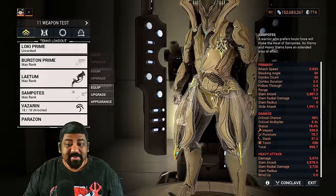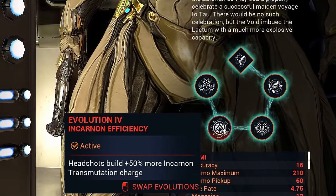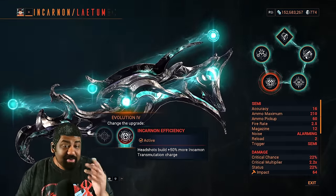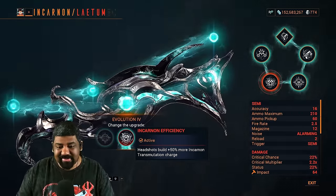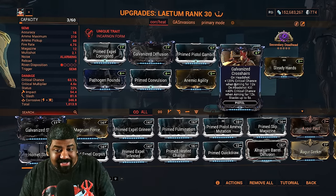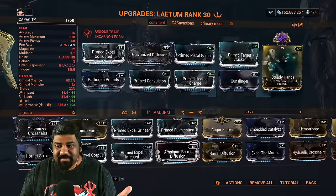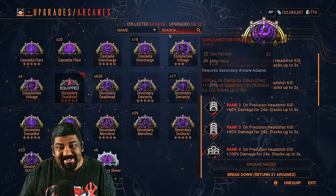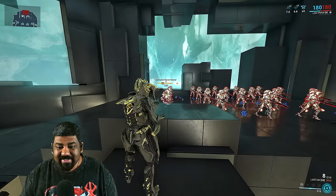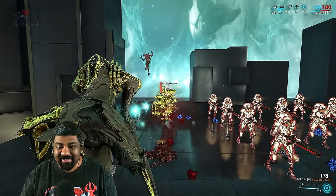I also recommend the Latem — just go with a crit build. It's more versatile and streamlined for every type of game mode. For evolutions: that one, this one, that one, and this one. For the last evolution you can either go with headshot damage or headshots build up Incarnate faster. You can easily swap Galvanized Crosshairs with Prime Heated Charge, activate Incarnate mode with Cascadia Flare — and look at that damage.